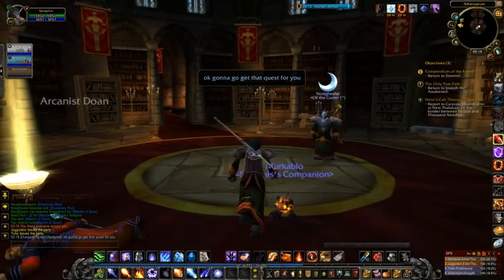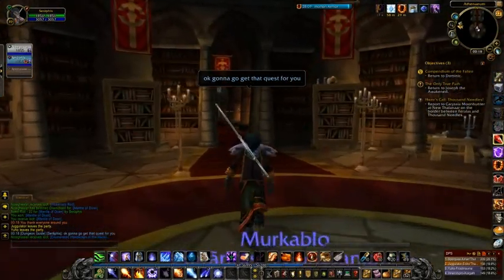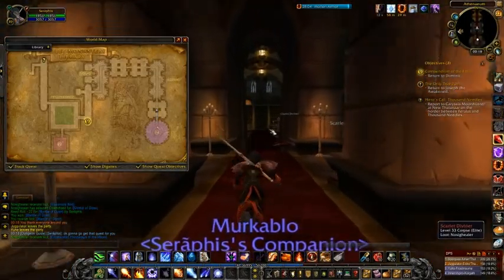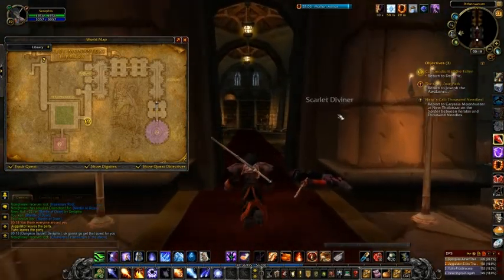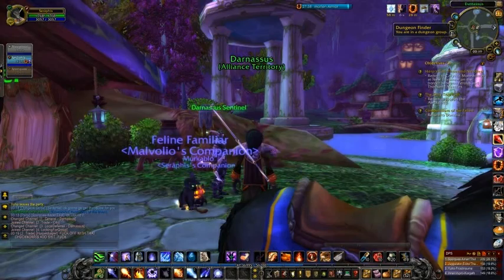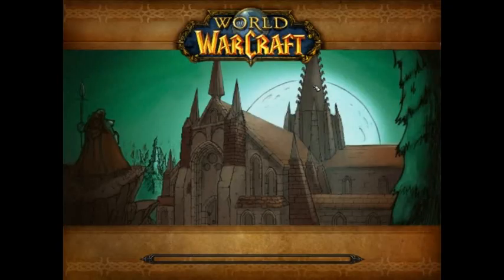We'll go back and get that quest for you if you want. It might actually be easier to teleport out and back in. So let's do that — just right-click on the Dungeon Finder Eye up at the top there, and you get the option to teleport out. Once you're out, we can go back in again and that'll put us right at the beginning of the instance, which is a lot quicker and closer to where we need to hand in.